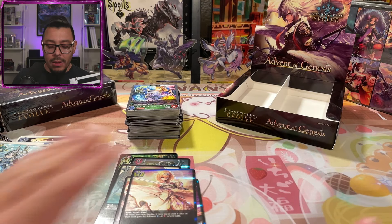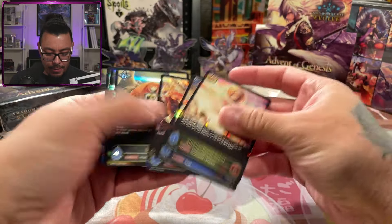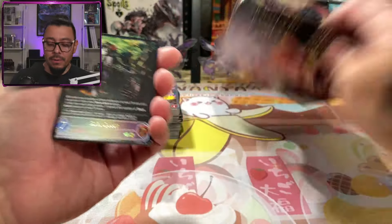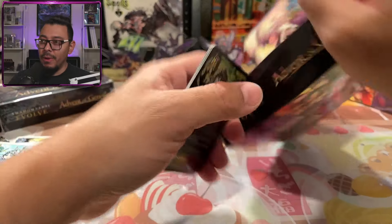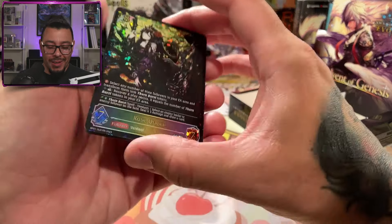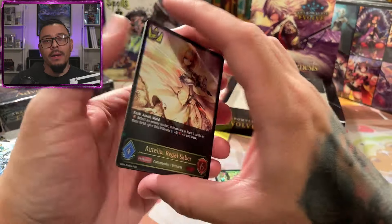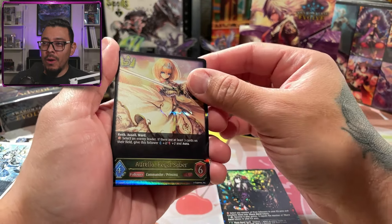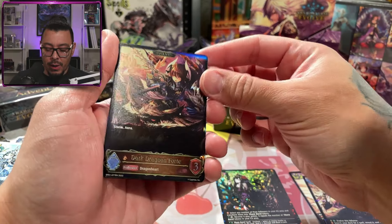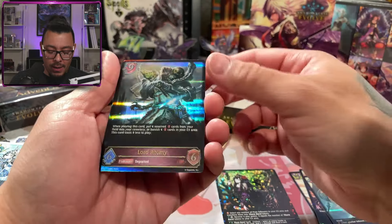The hit out of the box has to be the super legendary — I kept saying super over and over — the Rose Queen. Coming in at legendaries, we have Aurelia Regal Saber, Merlin, Dark Dragoon Forte, Gabriel, and Lord Atomy.